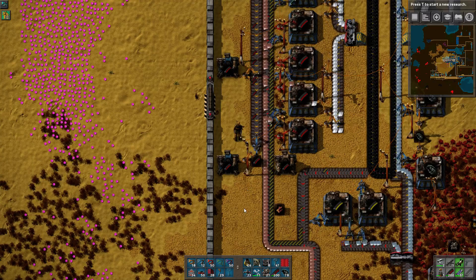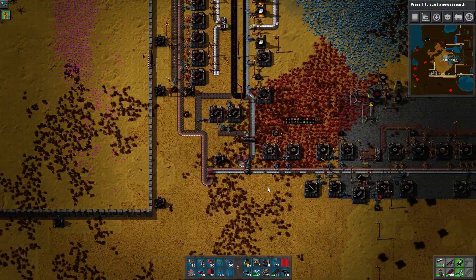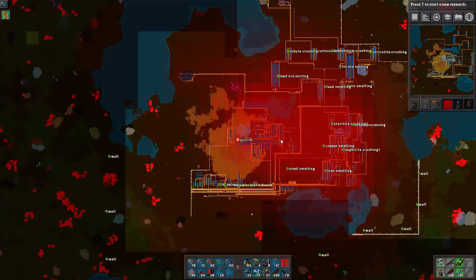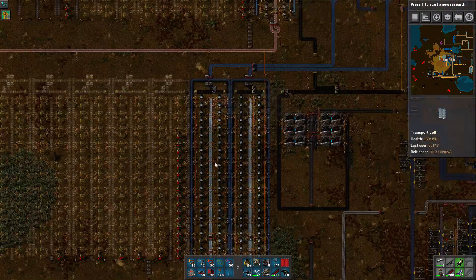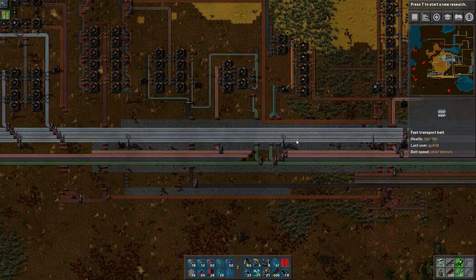Hey folks, Quilleteen here and welcome to another episode of What the Factorio? In between this episode and the previous episode, I went and took care of a few bookkeeping things. I went ahead and replaced a lot of things with red belts to make sure iron processes are going smoothly. In fact, we got 100% backlog over here, which is great.